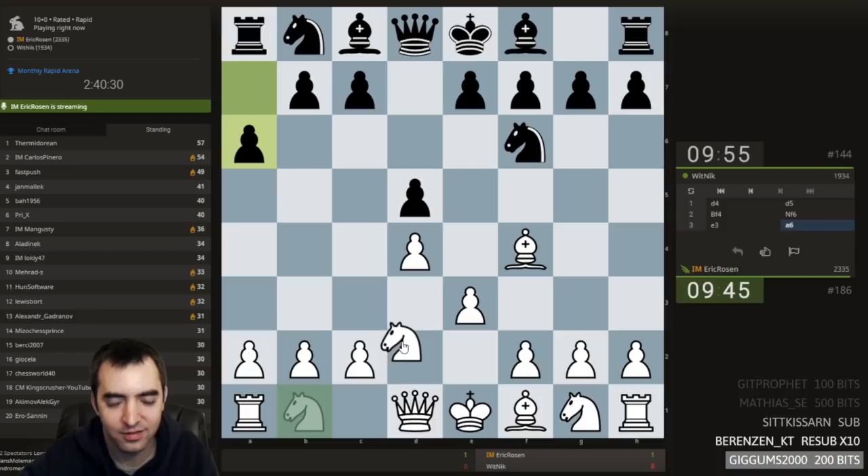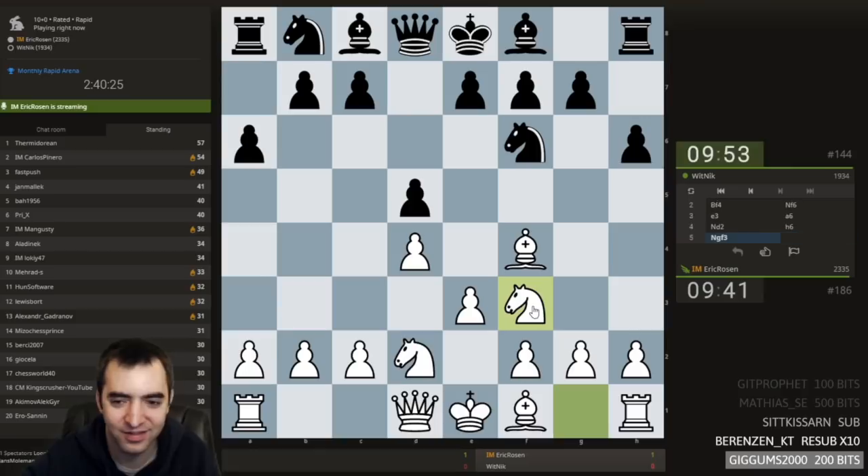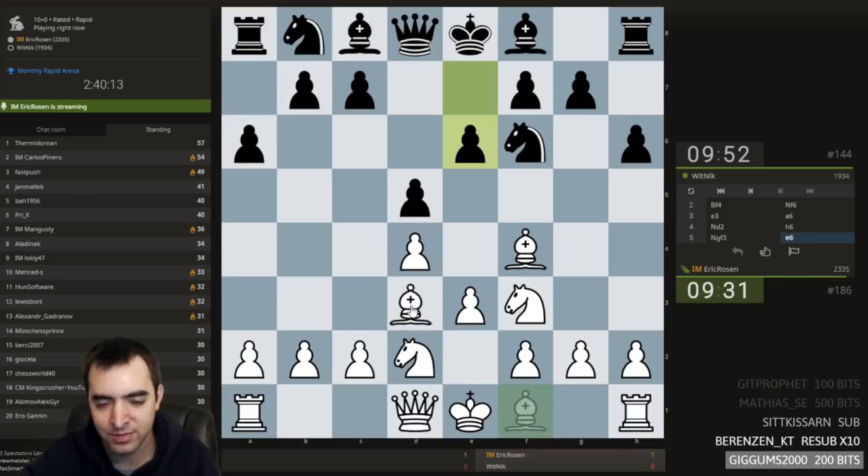a6 — I don't know why people play that. I've seen this a lot. h6. I'll keep developing. I could play c4, though c4 actually justifies a6, because after he takes b5, bishop b7. So I'll just play bishop d3.